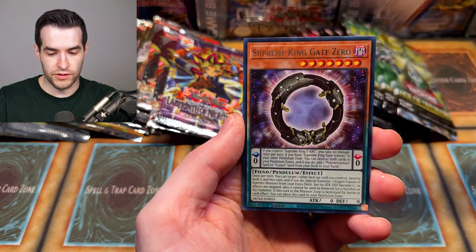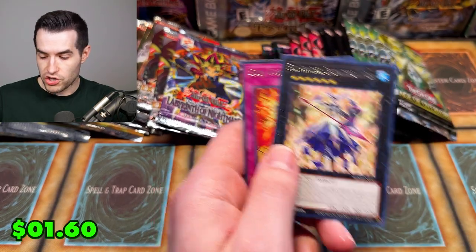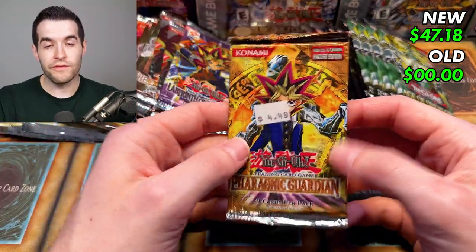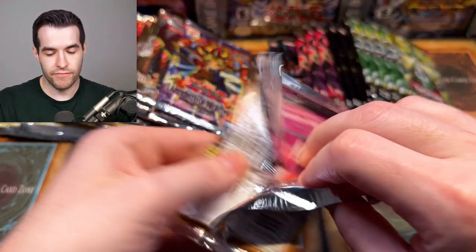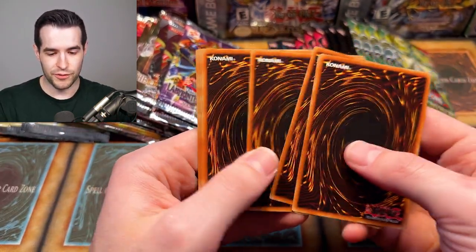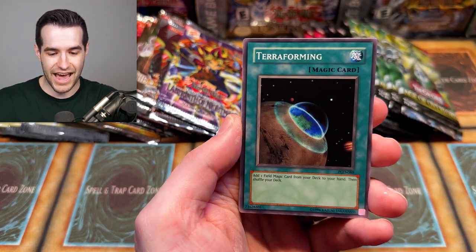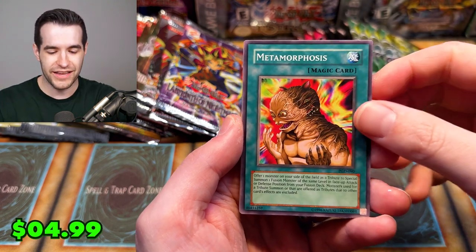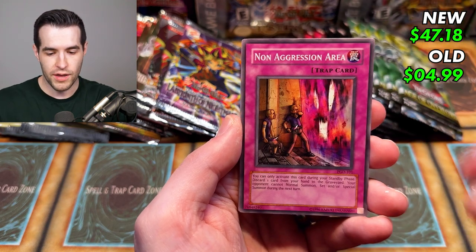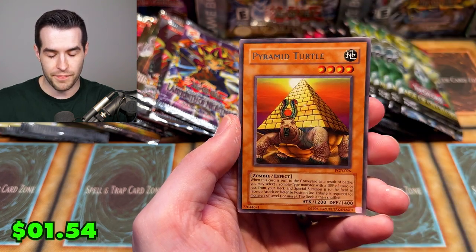Two from the back for Maze of Millennia — we have Altergeist Multifaker DZ, Gate Zero Totem Pole. A lot of these are double-stamped. We have Earthbound Prisoner Stone Sweeper. Over on the old school side, Pharaonic Guardian is a big one — we need to pull some big commons, that's really the only hope. There's a decent comment here, probably down to like three or four bucks at this point, but we'll take anything we can get. Non-Aggression Area, Charm of Shabti, Power Clock.